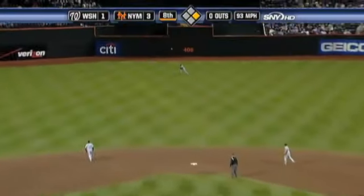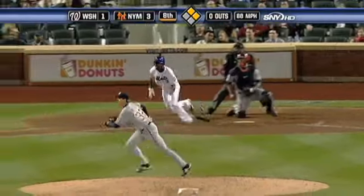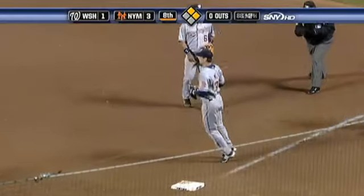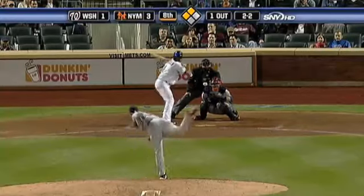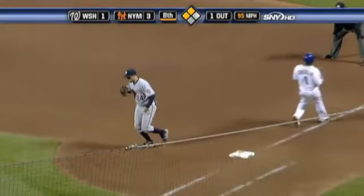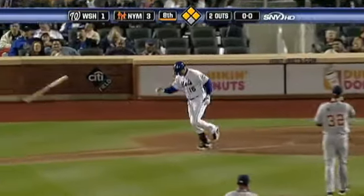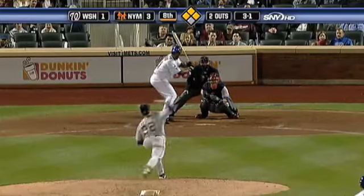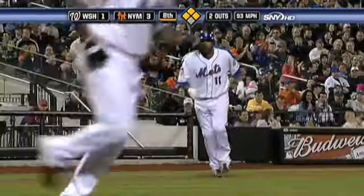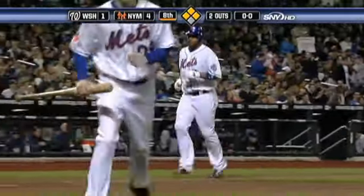Line to center field, falling fast, base hit. Castro goes to second. He grounds one down to Johnson, nice short hop pick up, he'll settle for the out at first. And Castillo hits one down to third for Zimmerman. Castro has to hold. And Dogano watches outside, ball four, and it forces a run. Castro comes in to score and it's 4-1 New York.